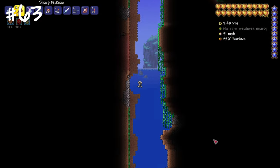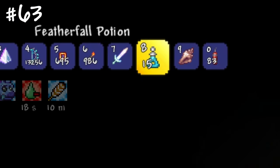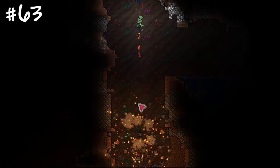Elevators are a great way to descend quickly. To easily make one, drink a featherfall potion and throw dynamite right below you.